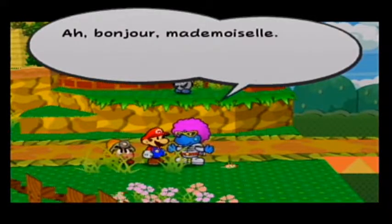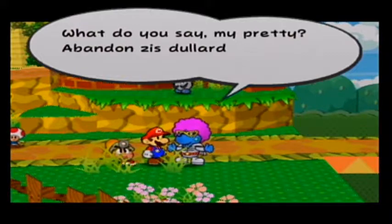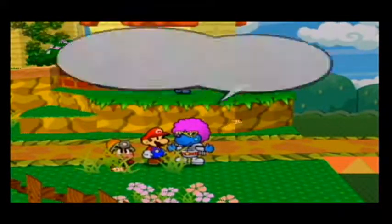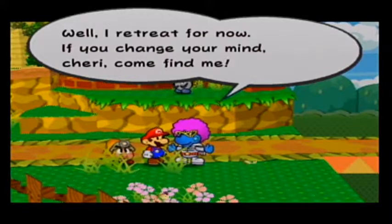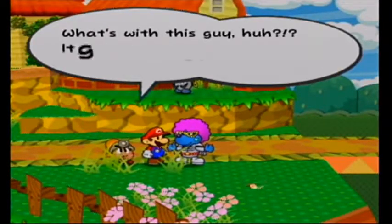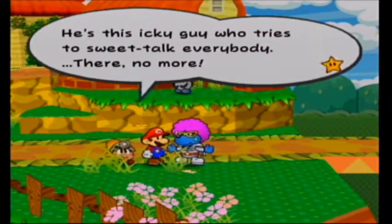We encounter Dupree, a flirtatious character who greets Goombella in French — 'Bonjour mademoiselle' — and asks her to abandon Mario and come away with him. Goombella shoots back: 'Ew, are you kidding? Nice wig, you disco wannabe. Take a hike, bozo the dork.' Dupree retreats dramatically: 'Sacre bleu! Such brutal honesty!' Goombella: 'What a total creep. Let's go somewhere else, Mario.' Tattle: his name is Dupree, this icky guy who tries to sweet-talk everybody.